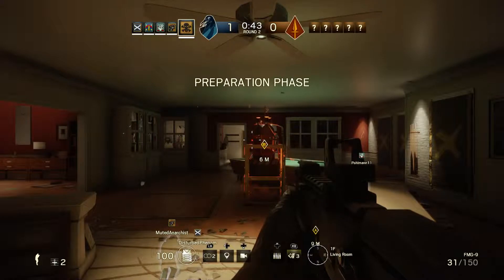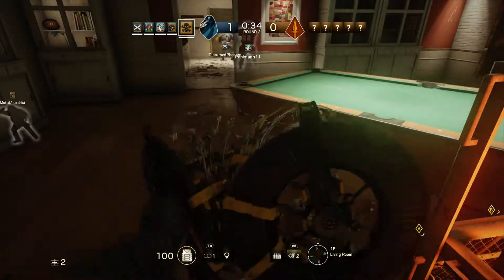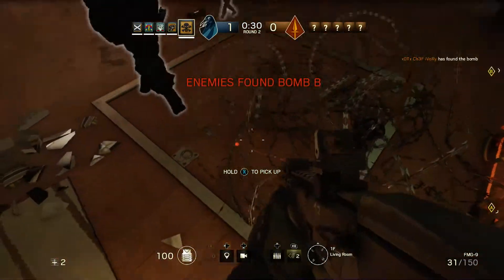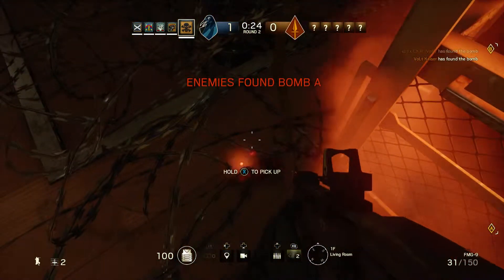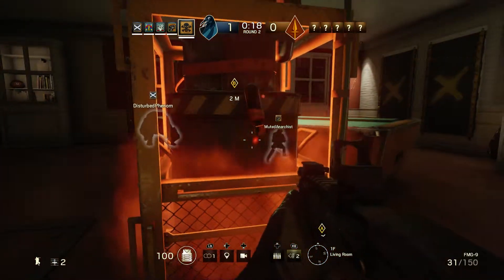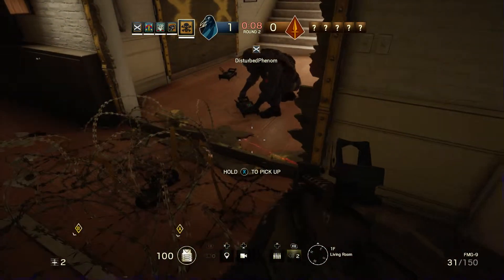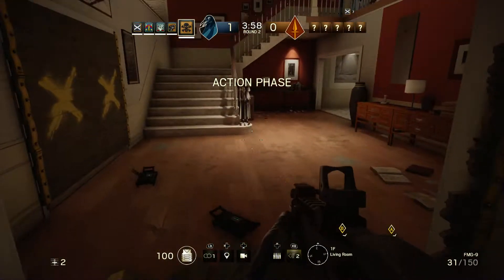Secure the area — keep the bombs protected. My team is in position. Raise a wire — ready. Located a bomb, protected. Be advised, it's found a bomb. Ten seconds to insertion. Down to five seconds. Op 4 has located a bomb — be ready for hostile action.